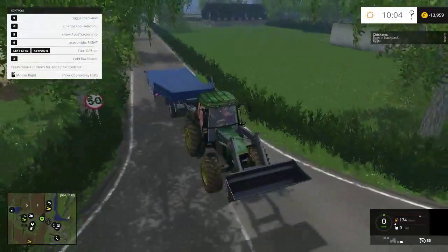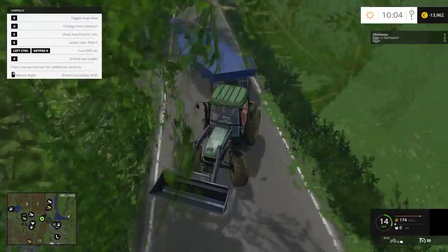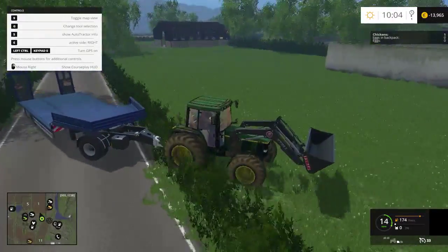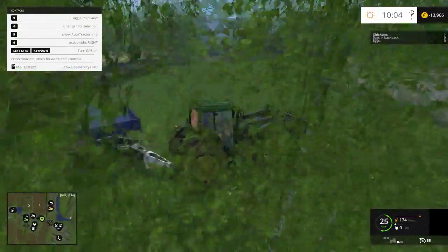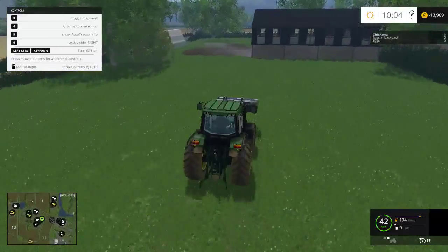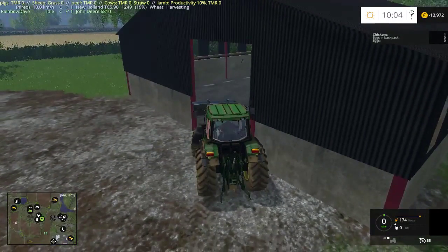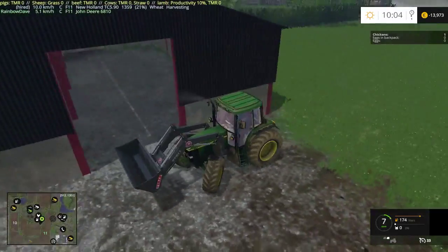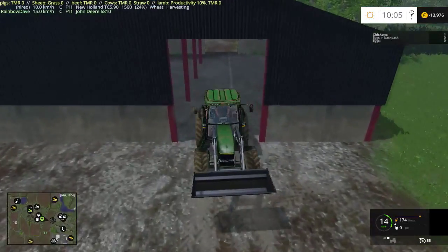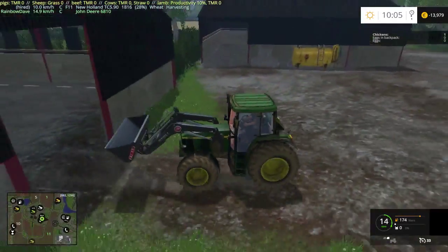Next job is to move this trailer out of the way, and I'll do that by very carelessly reversing it. I was going to try and do this properly — reverse it up the road and put it in — but I decided I didn't want to do that. I need to reverse through here because I can't turn tight enough.